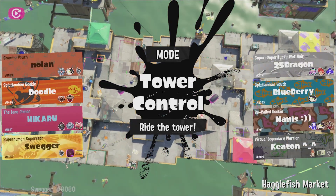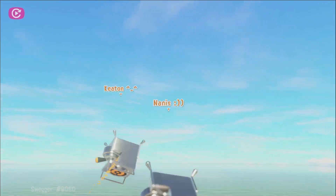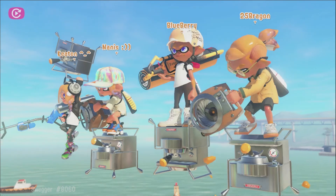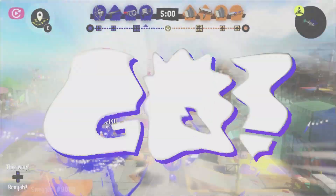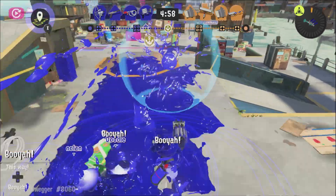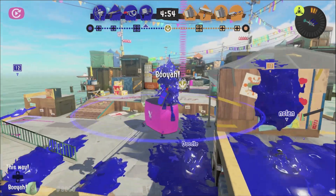New to Splatoon 3 is the locker room, which is located behind the shell-out machine in the lobby. It contains viewable lockers of your friends who play the game, along with people you've previously played with online. It also contains your own locker that you can customize with decorations, stickers, parts, weapons, gear, and even the type of locker.